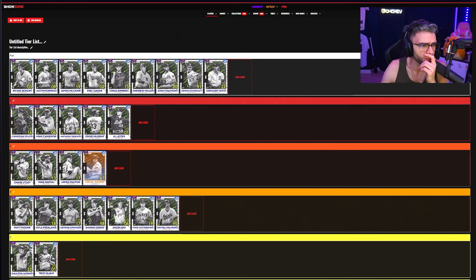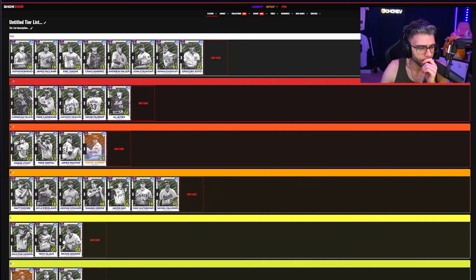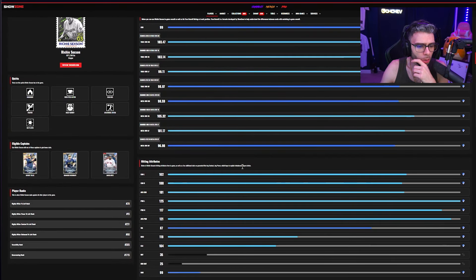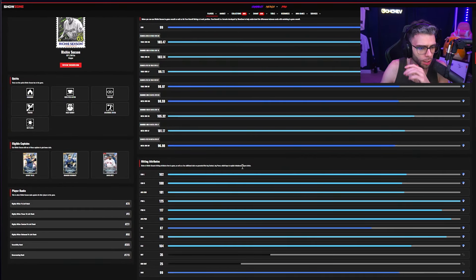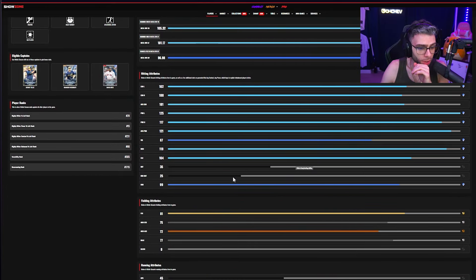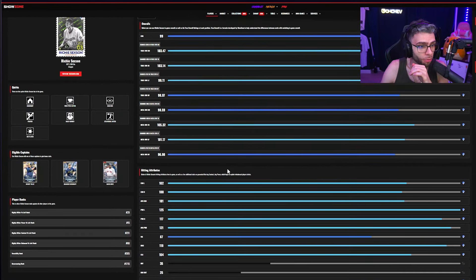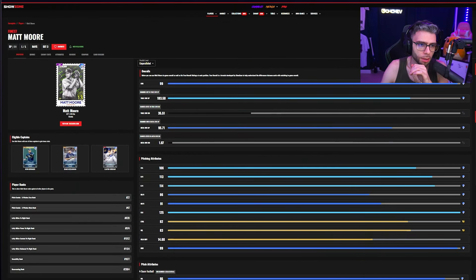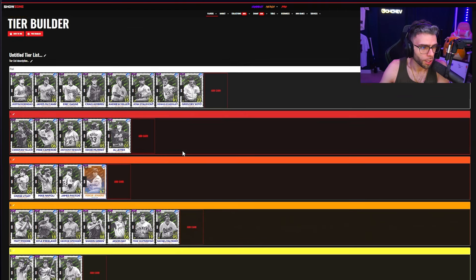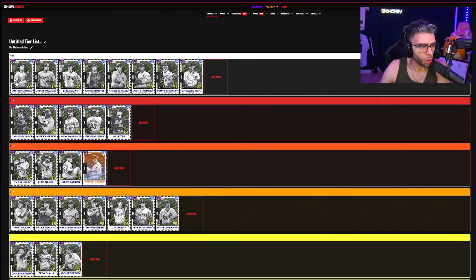Richie Sexson: C tier. He's just okay — 100/102 contacts, 117/125 power, 87 vision, 104 clutch, 81 fielding at first base. He plays outfield but he's just too big. Those numbers aren't going to wow you. C tier — I don't think he's better than Palmeiro or a lot of the first basemen in this drop.